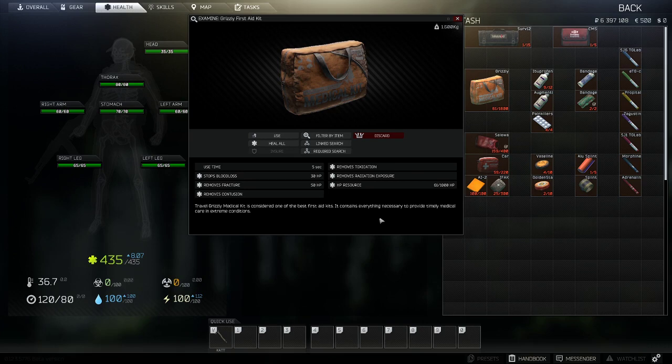The last first aid kit is a monster — the Grizzly first aid kit. It takes up four slots but has a maximum HP resource of 1800, a use time of five seconds, and can stop blood loss at the cost of 30 HP, remove fractures at the cost of 50 HP resource, and removes contusions as well. It can also remove toxication and radiation once those are added. As long as you have HP resource available, it can heal any portion of your body all the way to full — even if it's bleeding and fractured — with a use time of only five seconds. It can also remove contusions, which is the distorted vision effect after getting shot in the helmet.